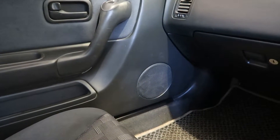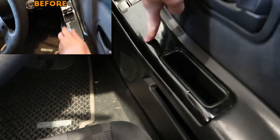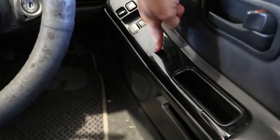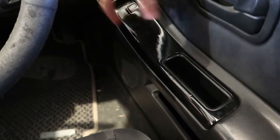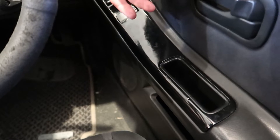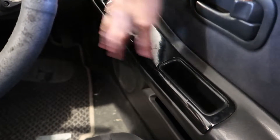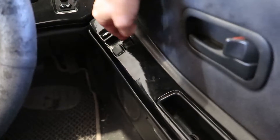I replaced all the door cards, so we've got the standard speaker instead of those ugly six-by-nines in the front - I don't know why they did that, but that's all been replaced. Down here, when I got it from the wrecker it was completely sticky and weird with scratches all through it, so I had to paint it. I didn't really want to but it is what it is and it looks right. I got some new switches as well so they actually work properly.